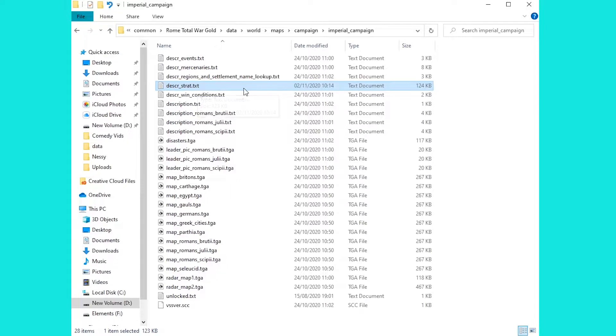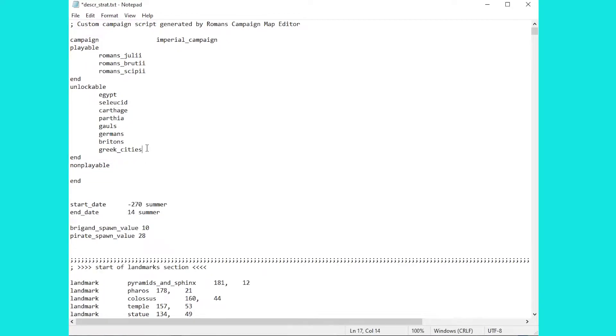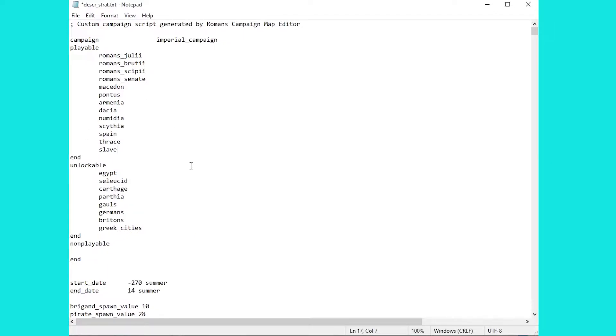So much of the editing you ever want to do with this game comes from this file right here. As soon as you open up the file you'll see what we need right in front of us: the list of playable campaigns, the unlockables which are available on that title screen because I've completed the imperial campaign, and then a selection of non-playable factions. It is really as simple as cutting and pasting them from the non-playable list up to the playable list. Once you've done that they'll be playable.